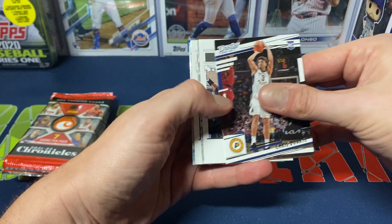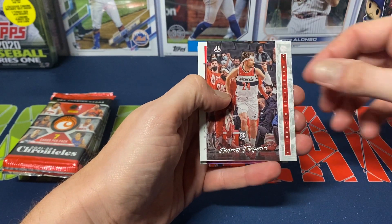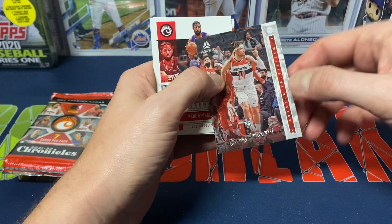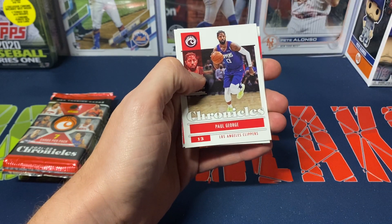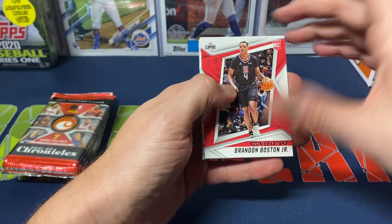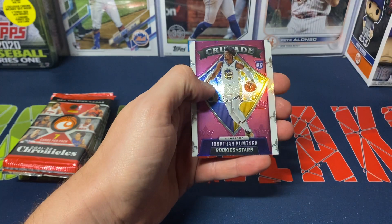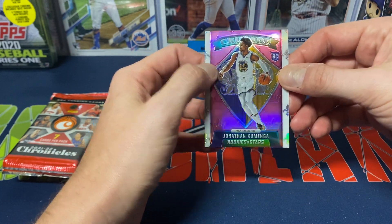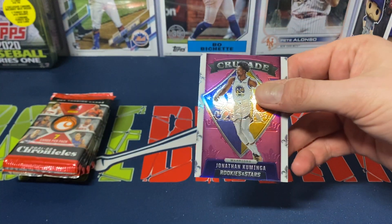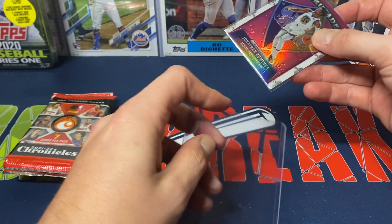We got Chris Duarte to start us off. Kyrie Irving's Chronicles Luminance. Corey Kispert — I couldn't quite read the name with the way the text is on the front. Paul George. We got Brandon Boston Jr., Rookies and Stars. Marquis. Ja Morant. And Camonga Crusade, Rookies and Stars — a sharp looking card. Prism as well. Not too bad.